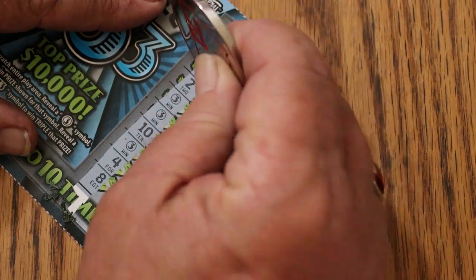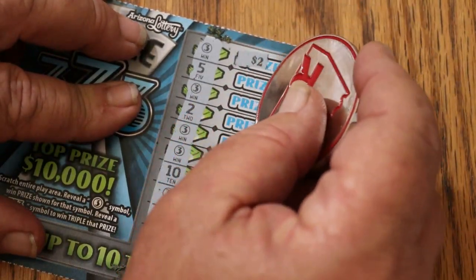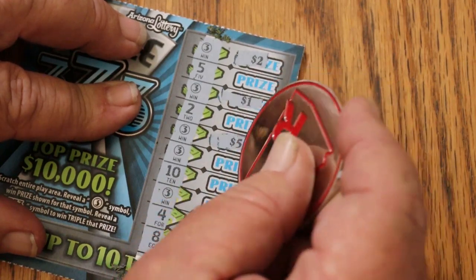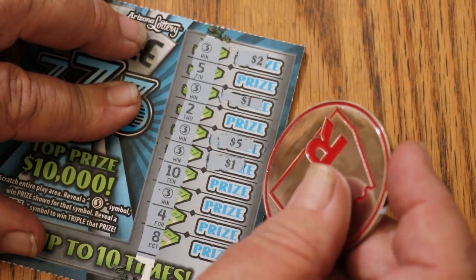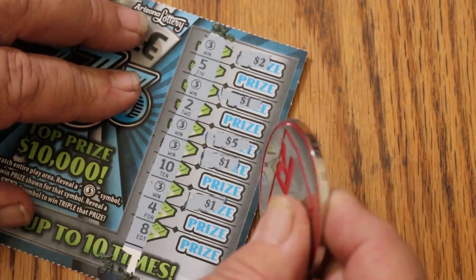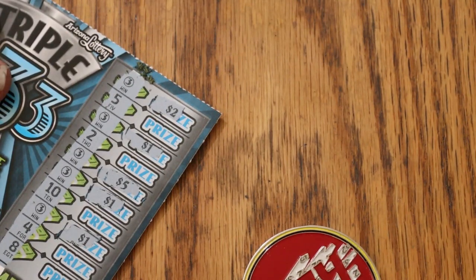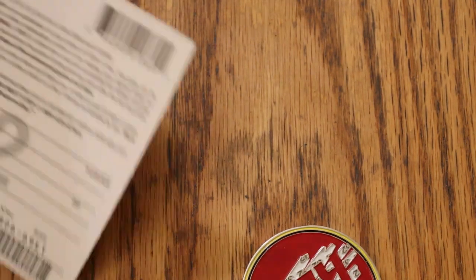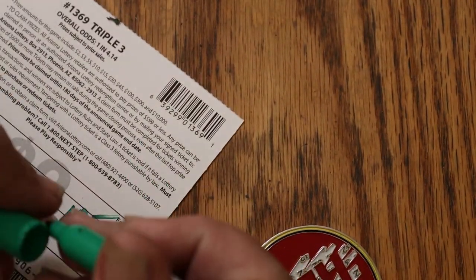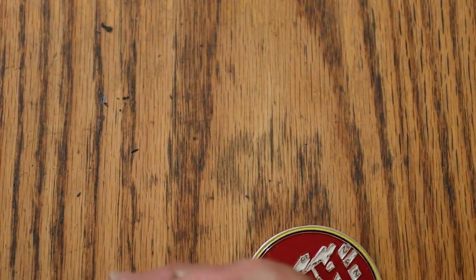We've got a win here — got a bunch of wins. We've got one, two, three, four. What are we going to get on this one? Two dollar, one dollar, five dollar, and one dollar. Oh, there's another one — there's a ten. That rates a bell. Two, three, four, five, ten. That's good. Odds on a ten dollar hit on this are one in fifty. Not too shabby.